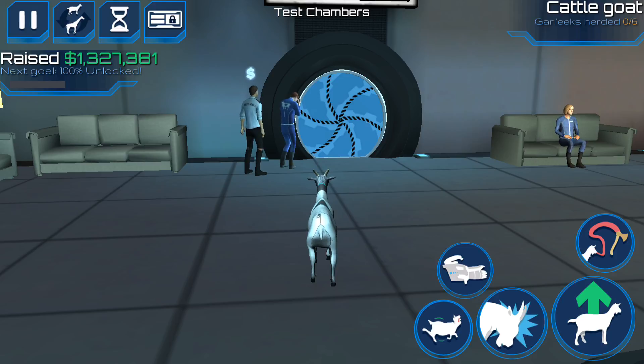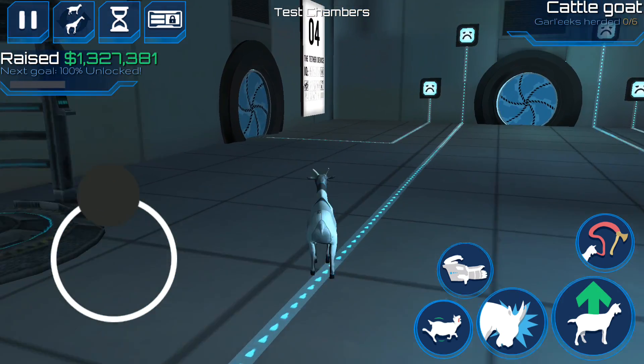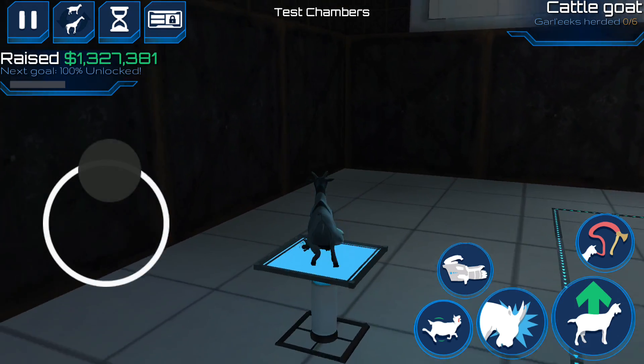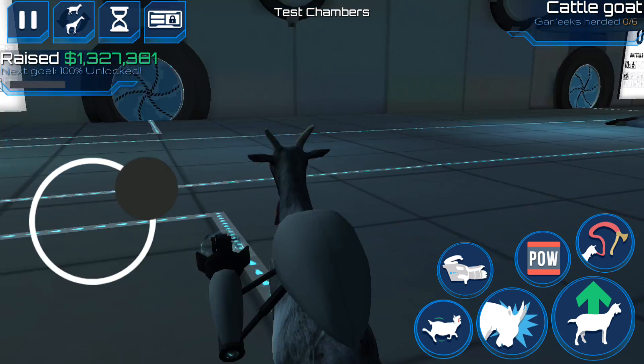Alright guys, after you go into this door, you gotta go to the left right here to get the tether goat. As you can see, the gun is right there — all you gotta do is grab it. If you don't want to go through all the trouble of unlocking all the doors...